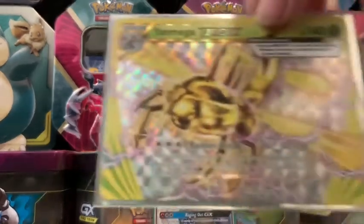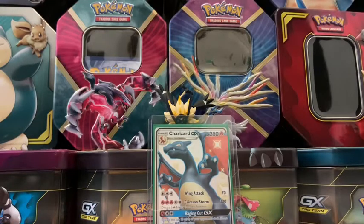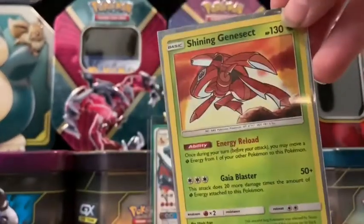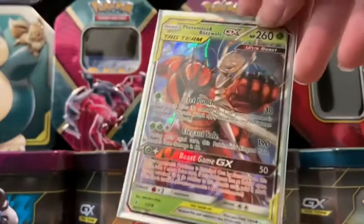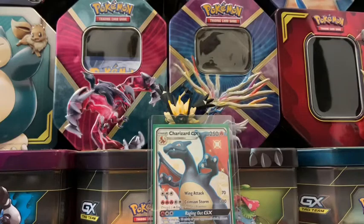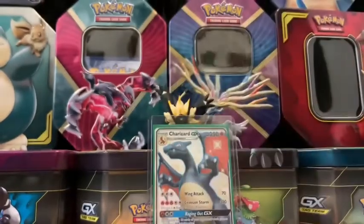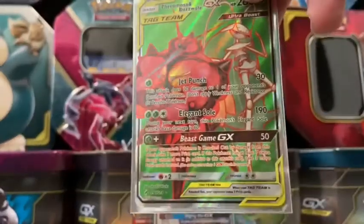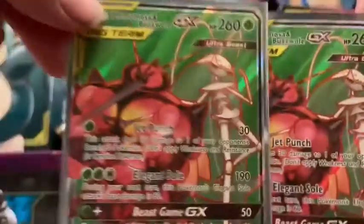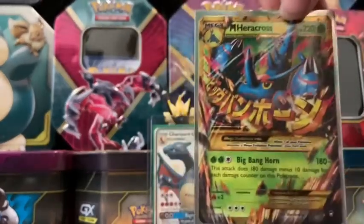Next up is Yanmega Break from Steam Siege. Next is Shining Genesect from Shining Legends. Next is Faramosa and Buzzwill Tag Team from Unbroken Bonds. Next is Faramosa and Buzzwill Full Art Card from Unbroken Bonds. Second to last for the bugs is another Full Art Faramosa and Buzzwill from Unbroken Bonds — I think that's the only tag team I have two of. Well, I technically have three.